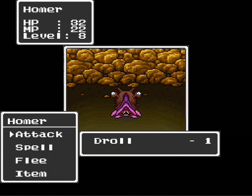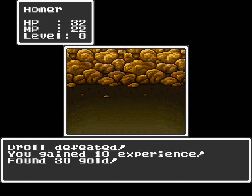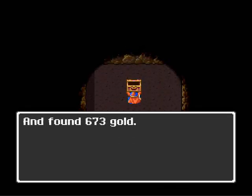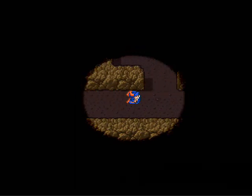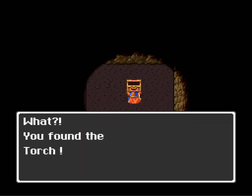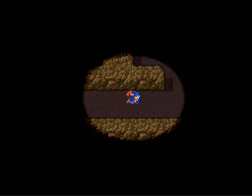Drolls are really just vanilla enemies that are stronger versions of one another, but a bit more powerful. I have over a thousand gold again — I'm doing about two-thirds of the way to get my steel armor. And awesome, a torch — keeps me from having to go buy any more.